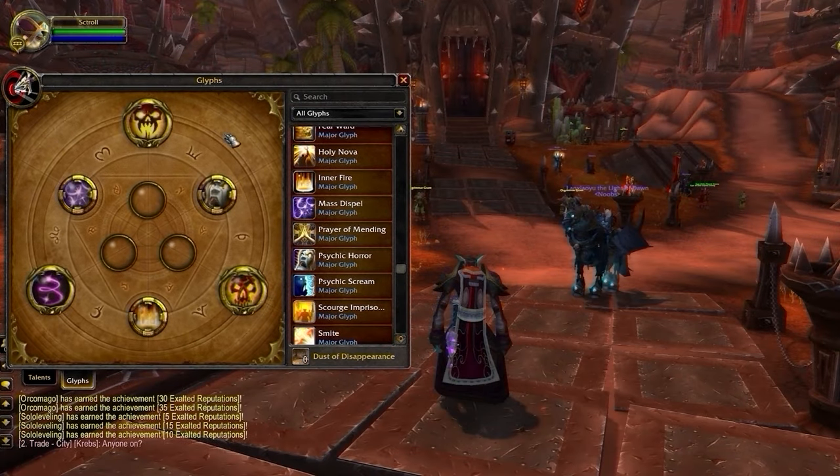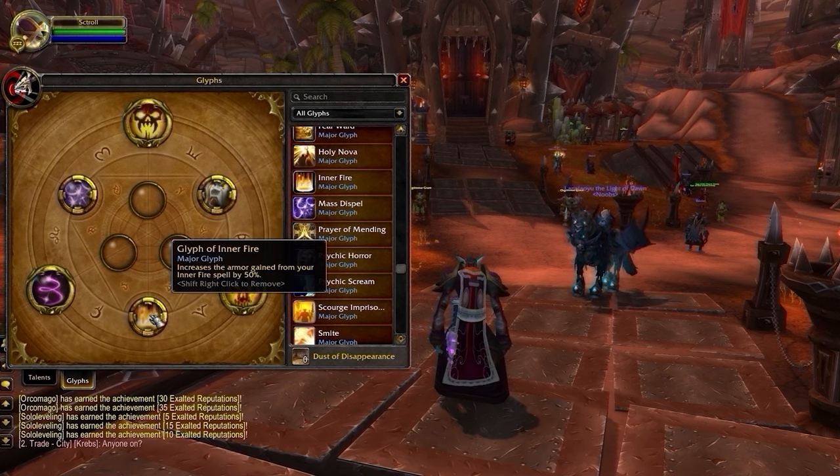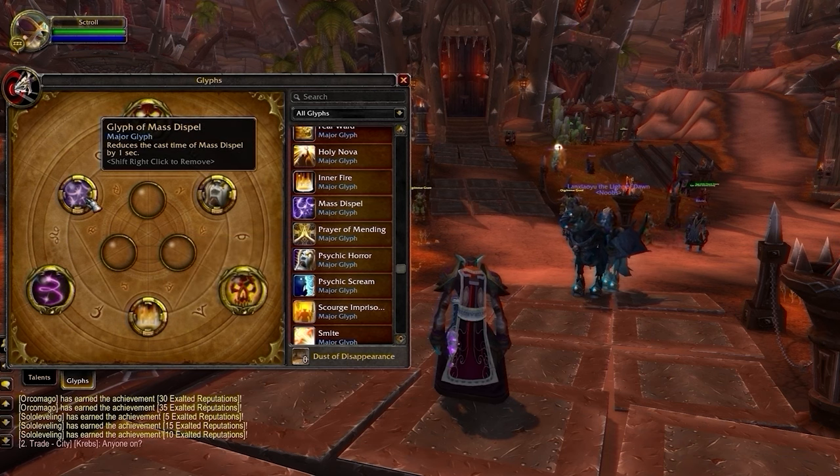Glyph of Dispersion can be swapped for Glyph of Power Word Shield if you don't anticipate being the kill target, although this is extremely rare. For your Major Glyphs, you have Psychic Horror, Inner Fire, and Mass Dispel. Psychic Horror reduces the cooldown of one of our major CC abilities, essential for reliable kill setups. Inner Fire increases the armor provided and our spell power. Glyph of Mass Dispel is mandatory — it reduces the cast time of Mass Dispel by one second, since we're now the only DPS with a Magic Dispel.